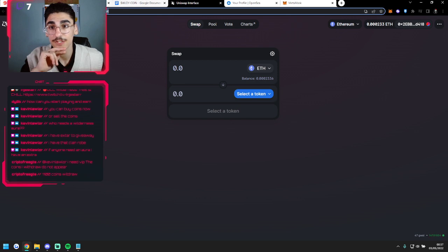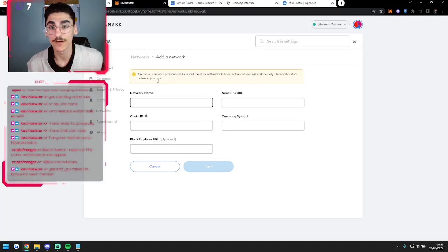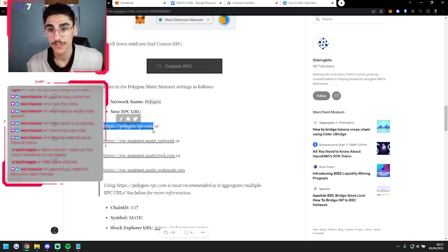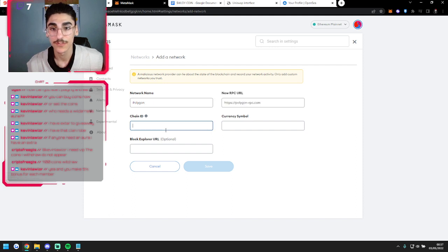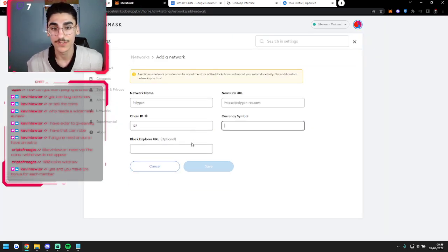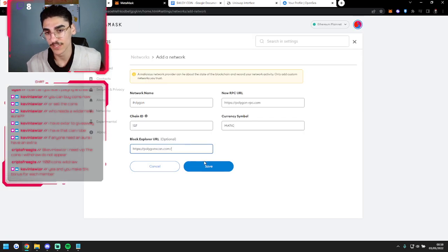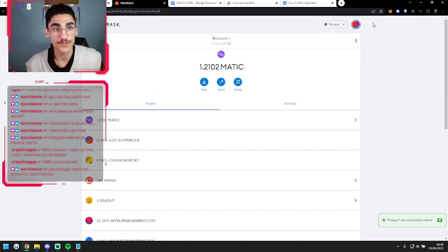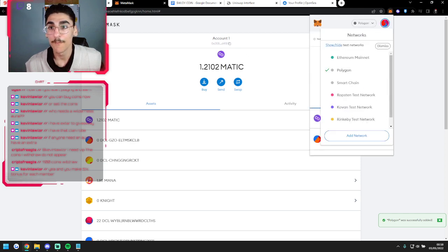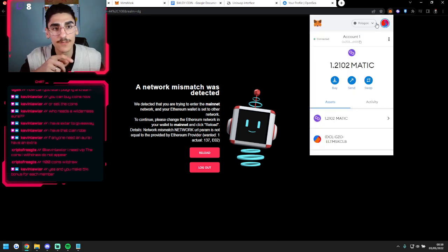You can go back to the guide, copy-paste it, and fill the form out. Just put the things in the right places. You will see a new RPC URL — paste it there. The chain ID is 137. You fill them all out. The currency symbol is Matic. And the block explorer URL is optional, but if you want to track your transactions, you will need that.